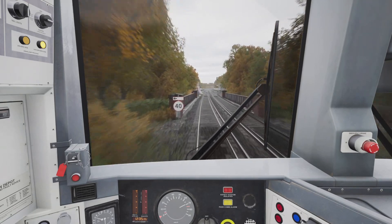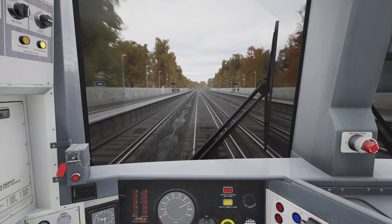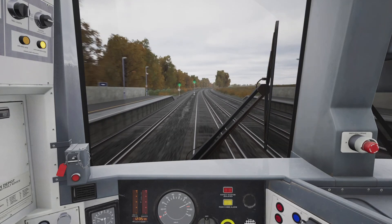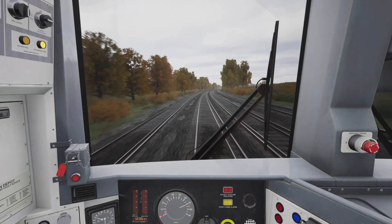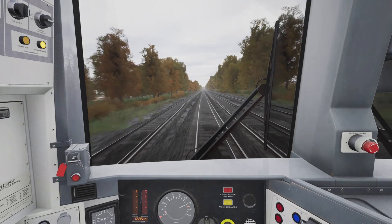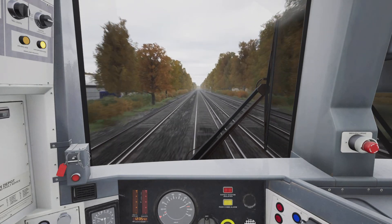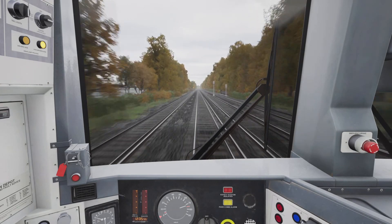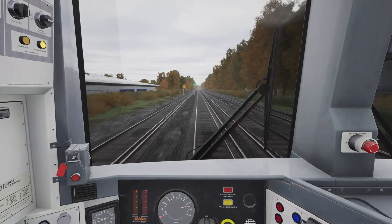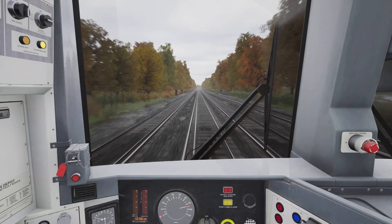There's that turnout with the 40 mile an hour speed limit — this is Newington station. We've rolled back up to 70 miles an hour and the speed limit is now increasing to 75 miles an hour. We just about exceeded 70 but we didn't. I've gone back into power notch two and we've hit the bottom of that downward gradient — it's fairly level terrain now. We got up to 75 so I've shut off the power.